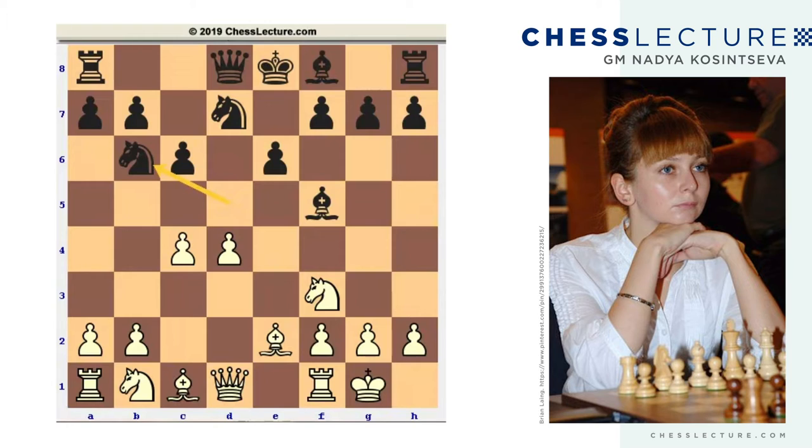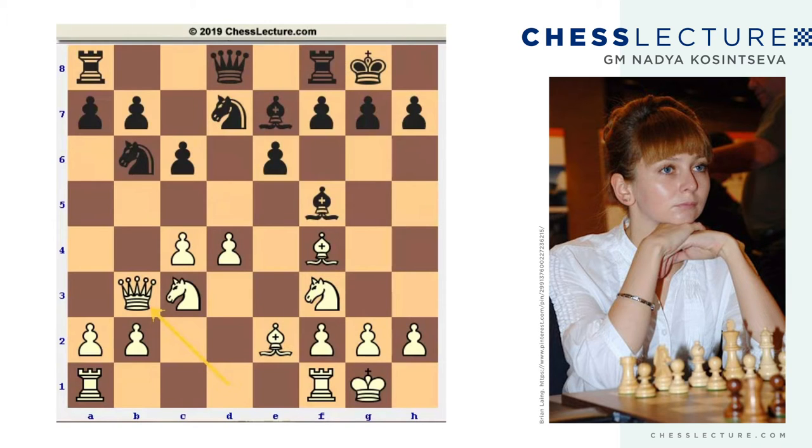And if the knight goes to b6, white can first develop the queenside minor pieces: knight c3, bishop e7 — his dark-squared bishop can go to f4. After black castles, I would think about queen b3. White can target the b7 pawn; c5 is coming, a4, a5 alternatively. White can also centralize the rooks to plan the pawn breakthrough in the middle — the d5 move. White again seems to be better; he has easier play and black is kind of passive.